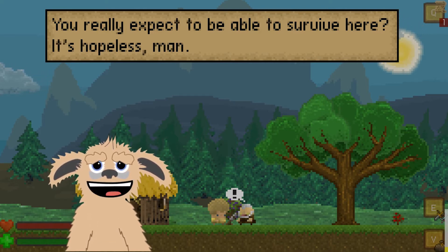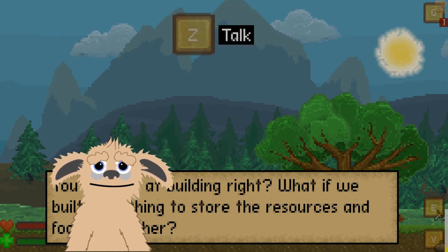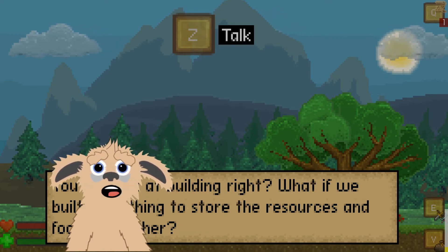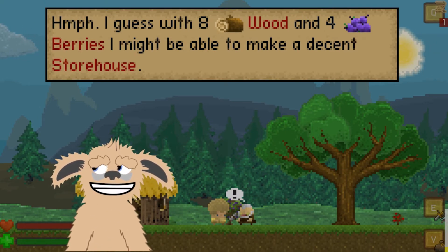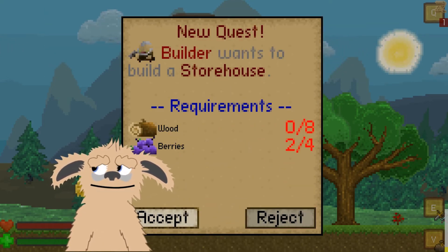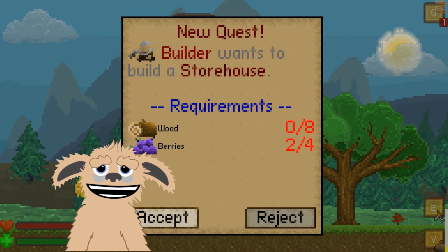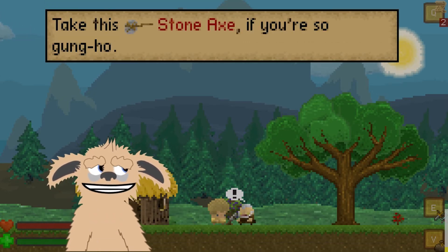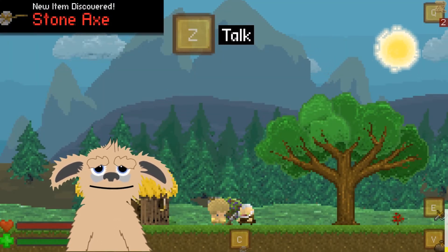Press Z to talk. This guy's a bit of a downer. He says: 'You're good at building, right? What if we build something to store the resources and food we gather?' With eight wood and four berries I might be able to make a decent storehouse. Sounds great — we have a new quest: The Builder wants us to build a storehouse. Requirements: eight wood and four berries. We have zero wood and two berries, let's do it!